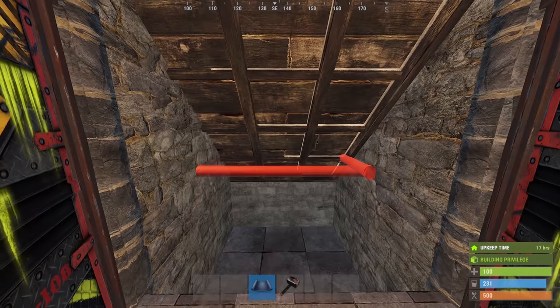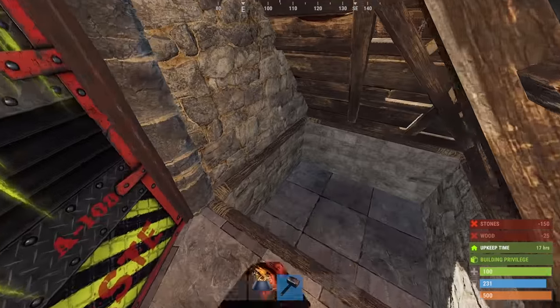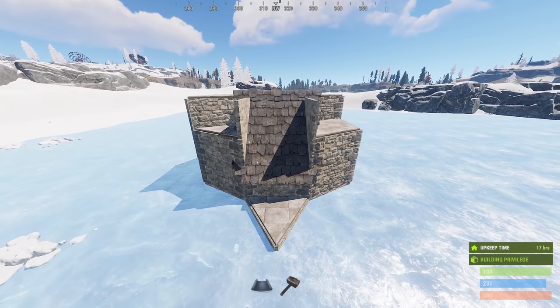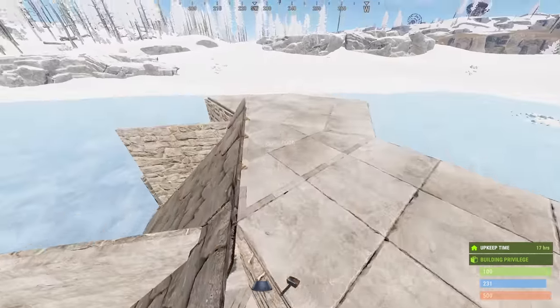To open this bunker, you need to add a twig frame down here and a triangle roof to either side. The triangle itself won't open it unless you upgrade it to the same material as the original slanty roof — stone in this case. This leaves us with the half walls on top. We need to make sure that these never get soft sided either, so we can bring up the rest to match the height which will conceal them.